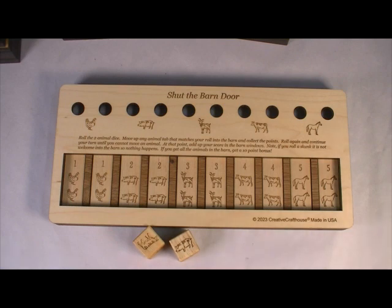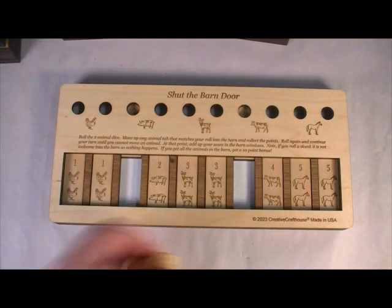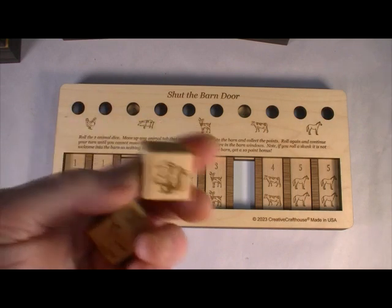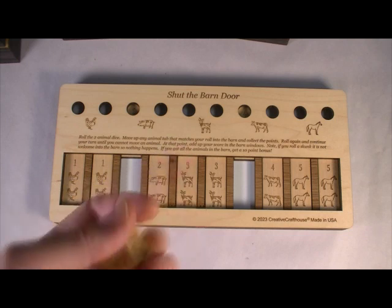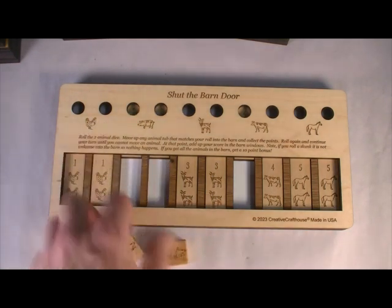I have got a cow and a pig. So the pig goes up, and the cow goes up — and you know there's two of each animal. Now, one thing I didn't mention is the dice do have the skunk on them. And if you roll the skunk, we don't want him in the barn, so if you roll the skunk, you can't do anything. You don't move anything up. So I roll two pigs — well, I can take a pig, so my turn continues.